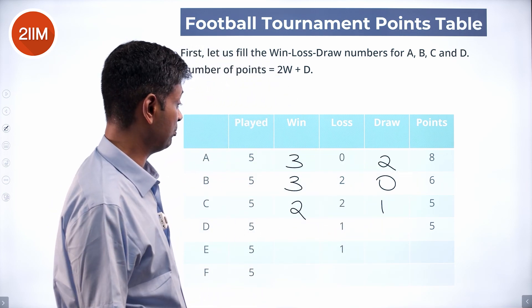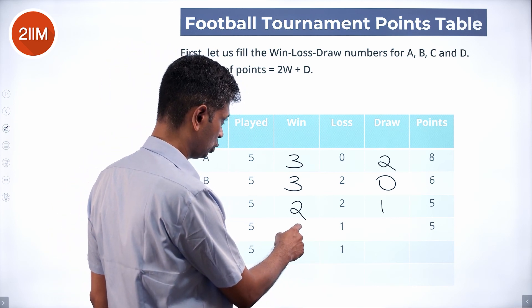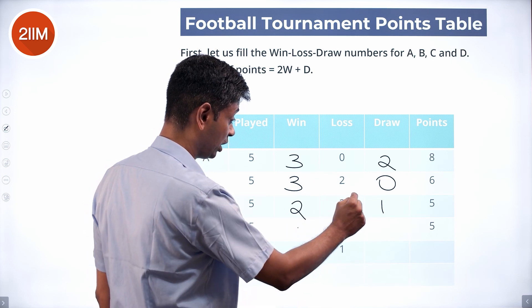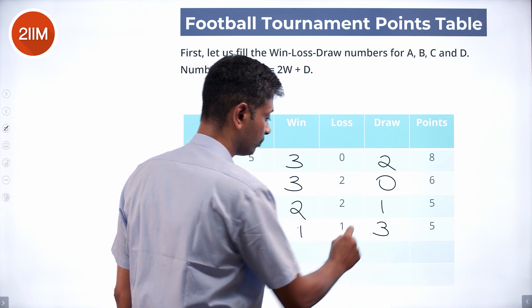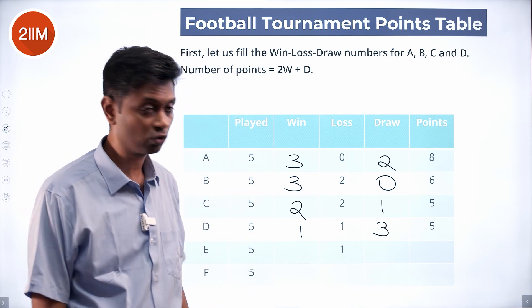D has got five points. Two wins and two draws would give six points, so that doesn't work. One win and three draws: one win is two points, three draws are three points — one plus three takes us to five points. That works.